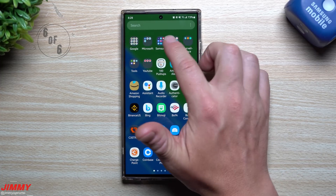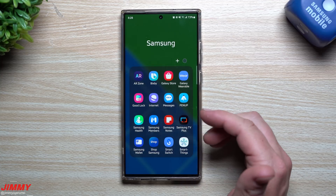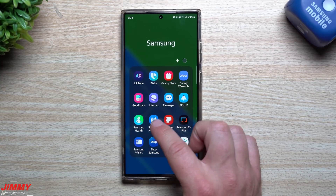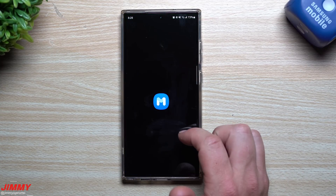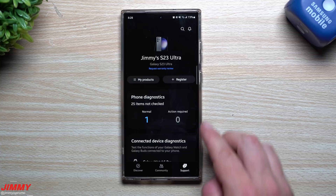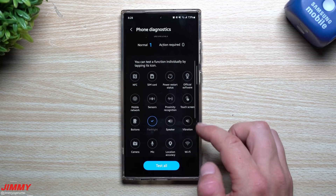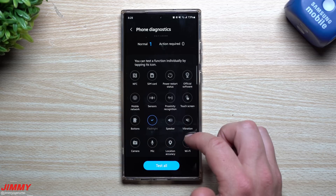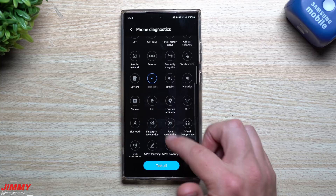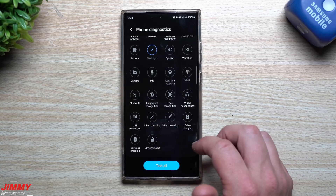The very last feature is a way to diagnose your phone and anything connected to it — Samsung accessories like a watch or Galaxy Buds. Make sure you have the Samsung Members application. Inside Samsung Members, go to Support — this is your phone diagnostics. You can go through here and test a bunch of things: make sure your flashlight is working, your sensors, power restart status, vibration, speaker, mic, and camera.